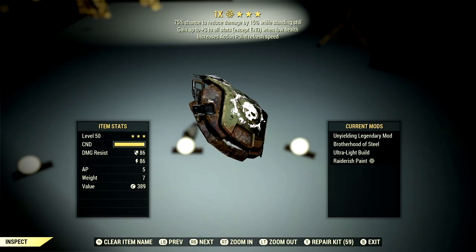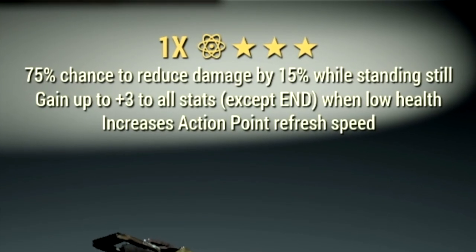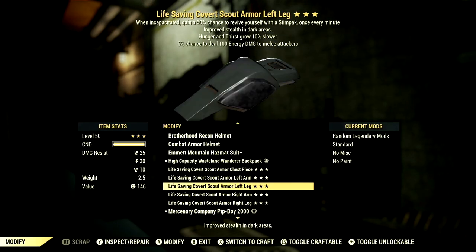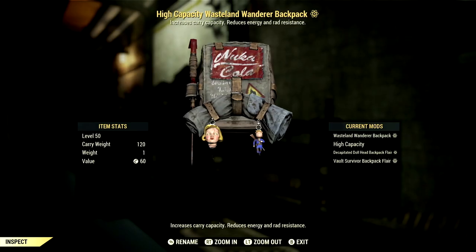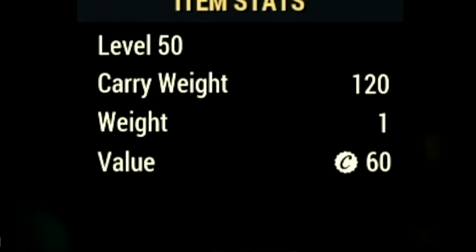Now let's get into my Armor, Mutations, and Buffs. Over in the Armor, what we're using is a full set of Unyielding gear, which gives us up to plus 3 to all stats except Endurance when at low health. And since we're a low health Bloody build, that is absolutely amazing. We have the full set of Life Saving Armor so I can revive myself when I'm down and get the benefits from Revenant. Over in the underarmor, I'm using the Shielded Secret Service Underarmor, which gives us plus 4 to Strength, plus 2 to Perception, and plus 4 to Endurance. And I have my Standard Backpack with the high capacity mod to get a plus 120 to carry weight.